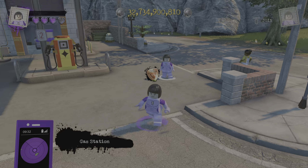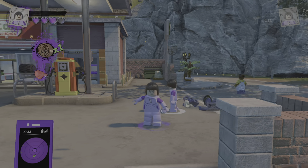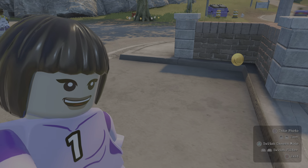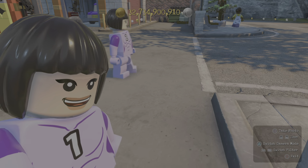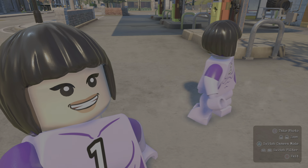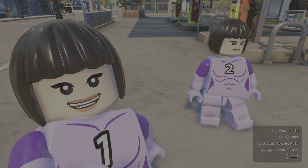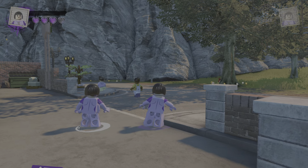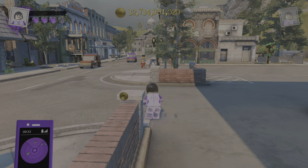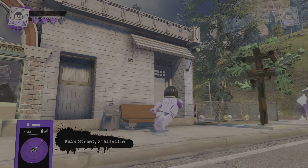Oh yeah, you know what I should do — come here, Duplicate number two. Oh no, there's a cop I need to deal with first. There we go. Where's Duplicate number two? There we go. Alright — thing one and thing two, come on, pose for the camera! I'll just take that, there we go. Pizza — now I'm hungry for pizza.